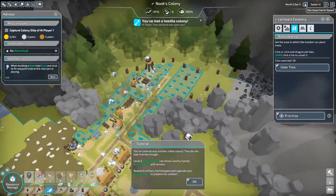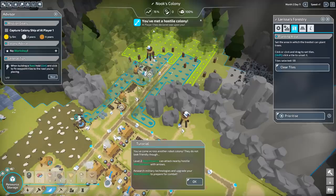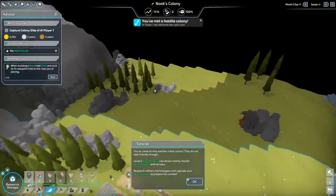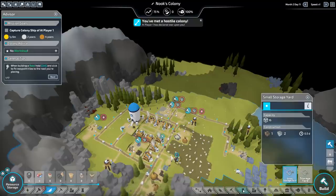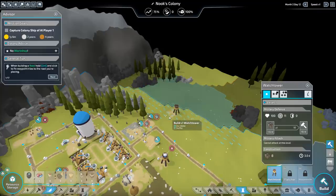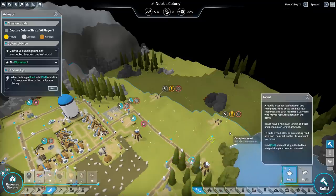Come across another robot colony! They do not look friendly though! Level two watchtowers can attack nearby hostile watchtowers with arrows. Oh yeah, okay — we'll do that then. Where are they? Oh, there they are! There they are! Okay. I want to see them — let's go look at them! Watchtower? Yeah, let's put a watchtower. We'll put one there and one over here. Let's go peek. Hopefully we don't make them too angry.